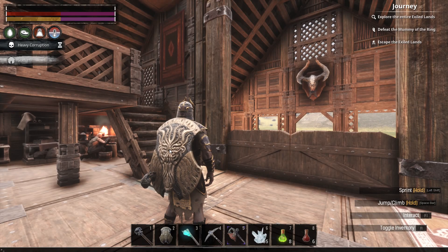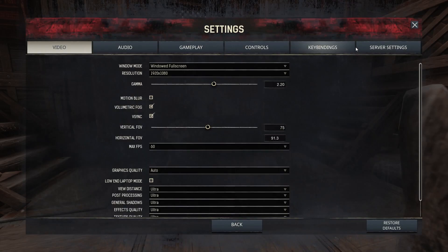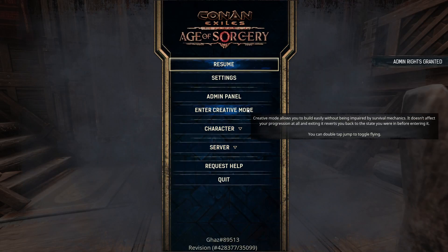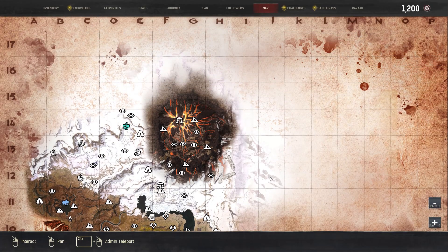We now return to Let's Play Conan Exiles. Let's go ahead and turn some things on — go to admin and creative mode and see if we can figure out what I'm missing on the map.